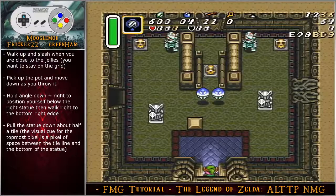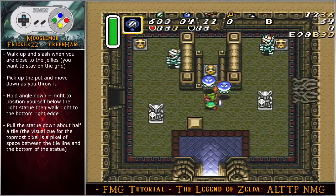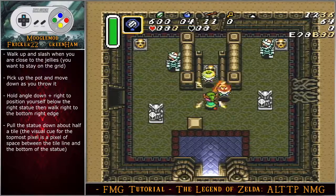This is the mummy statue room — the greatest room ever created in A Link to the Past, quote from Mr. Greenham himself. Just kidding — this room is the actual spawn of sin.